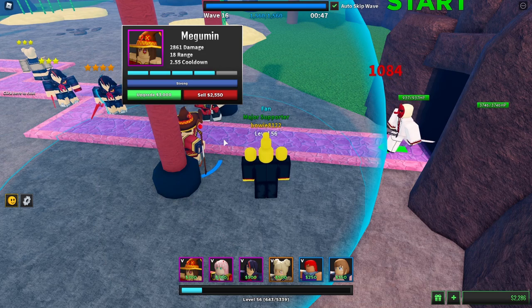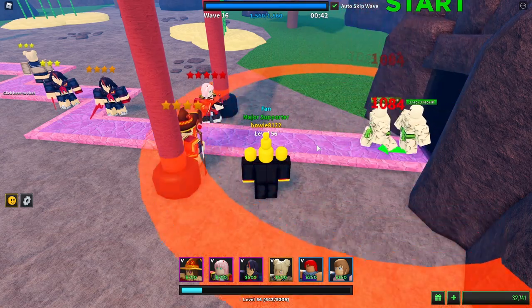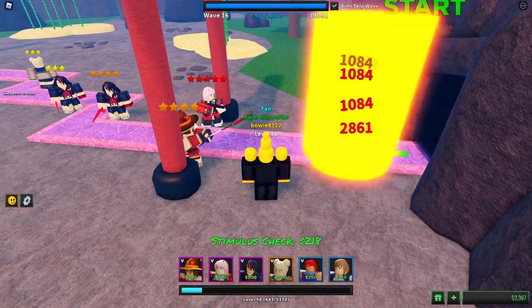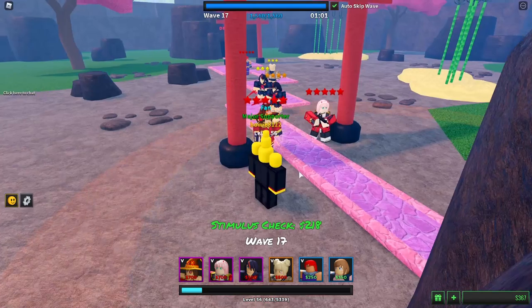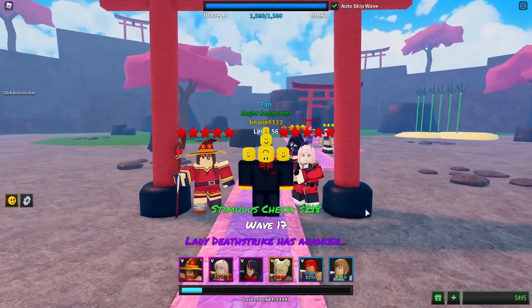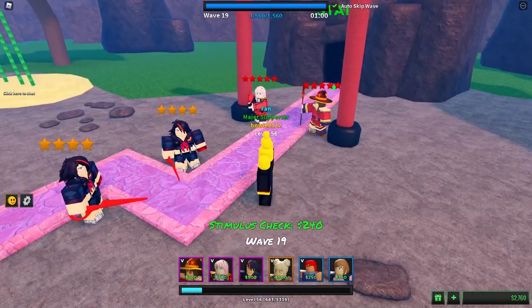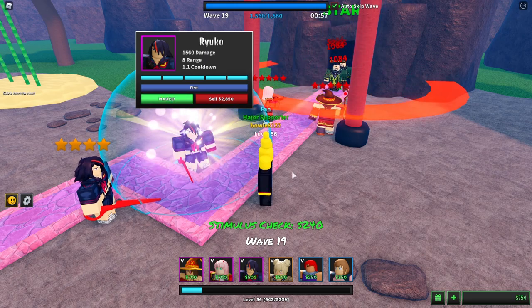Let's wait to upgrade Megumin — we almost have enough money, we just need 300 more. And there we go, boom — Megumin is also maxed. So our two gatekeepers are now maxed out. And just because we can, we're gonna max out the first Ryoku too.